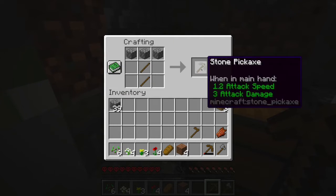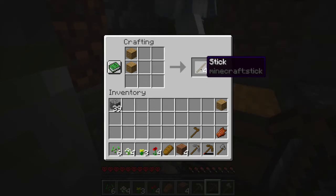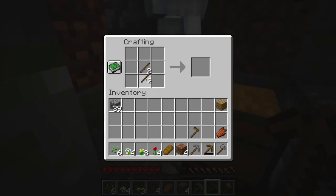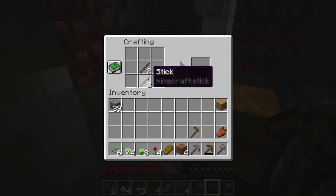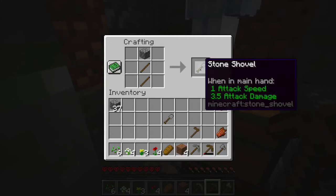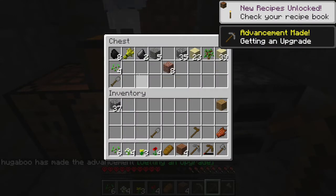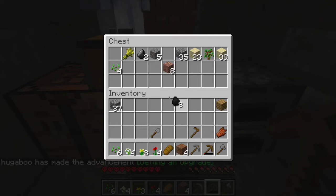I could make us a couple of stone swords — just for the drowned before we get started. Nine attack damage vs five attack damage. Shall I make us a stone spade each? There's some more coal in here! I've just used all my sticks for the shovels and there's coal in there — I could have made torches.